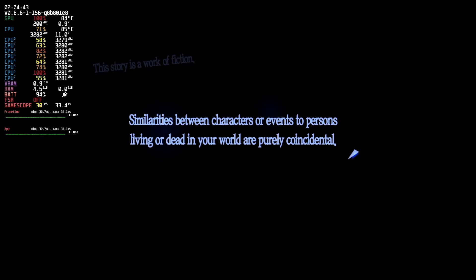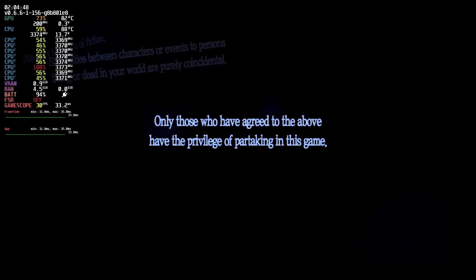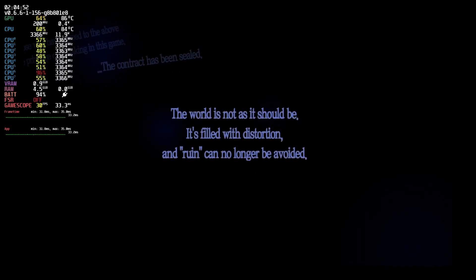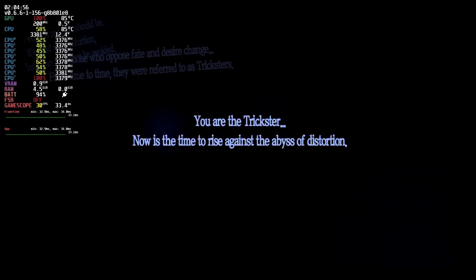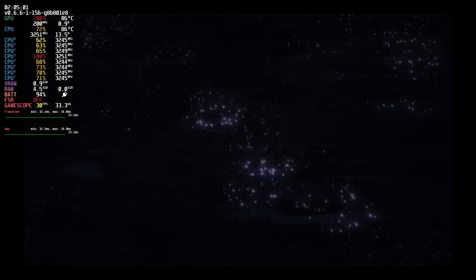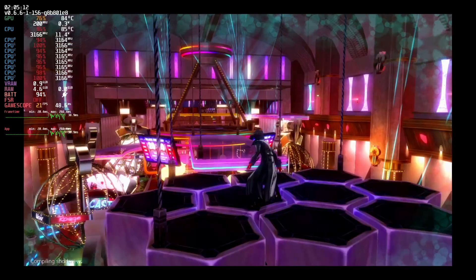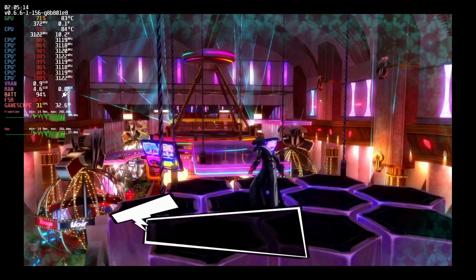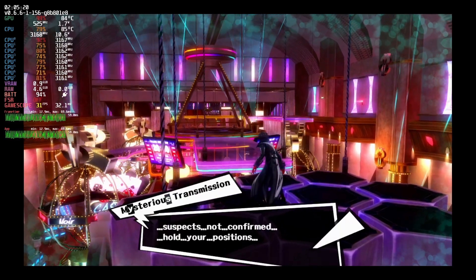Moving on to one of my favorite games of all time — Persona 5. Unfortunately, we can't access the Royal Edition because that's only available on PS4. Persona 5 runs alright on the Steam Deck, and it helps that it's a turn-based game without a ton of fast-paced action. There are a lot of cutscenes, cinematics, and dialogue. We're running right around 30 FPS for a good amount of this, but as you can see, we get some interesting colors right away — that's probably due to shaders compiling. Once they're compiled, the game is looking alright.